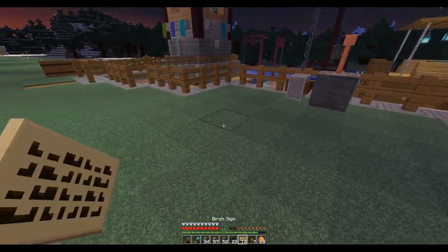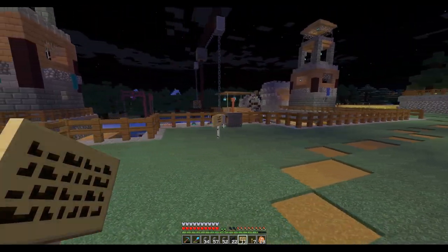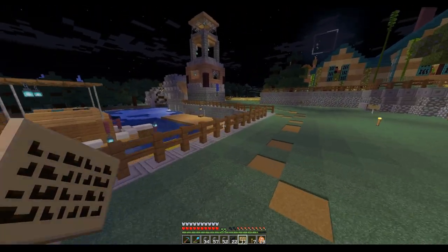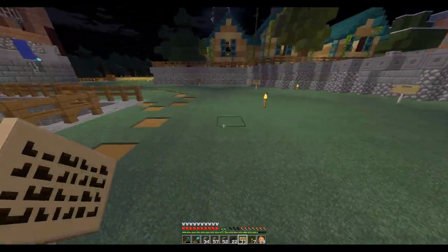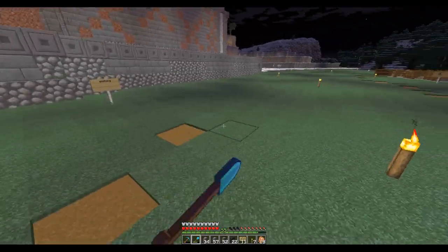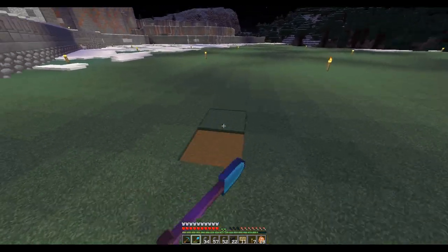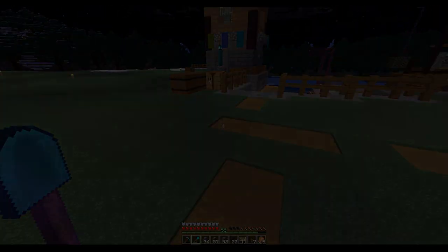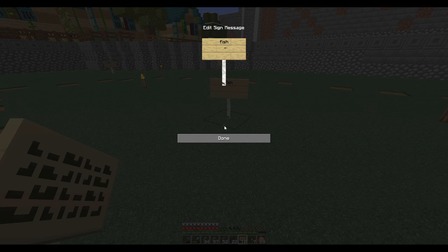Oh, here this would be a... wharf master house. I don't know if that's a proper name, but like a house or something here for the harbormaster. And the road will go around it somehow. I guess I could even do like a little path this way. So maybe here, do a fish market.